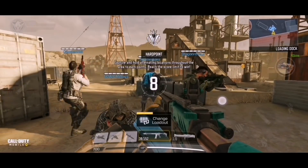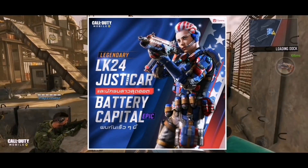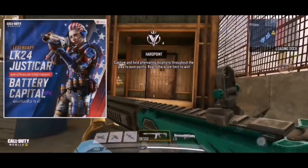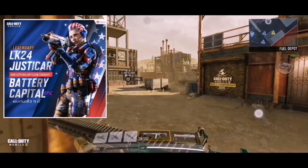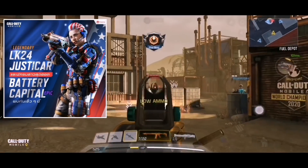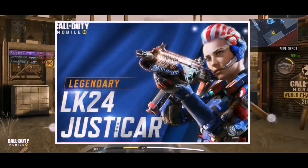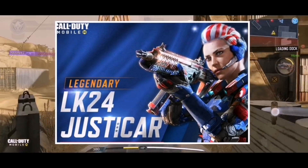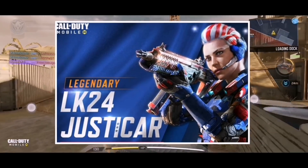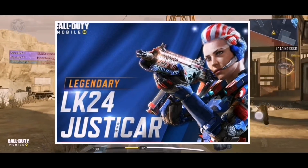Let's start off with the brand new legendary gun and the brand new epic soldier. July 4th is in just a few days, so I have a feeling this is going to be on all versions of Call of Duty, but this was only posted on the Garena version. The brand new legendary LK24 — we don't have a clear picture of it, but we can see it's going to be red and blue and it's going to have stars from the American flag on there, which is pretty cool. I cannot wait to see how the death effect is going to look on this gun.